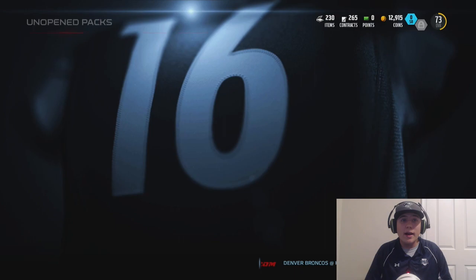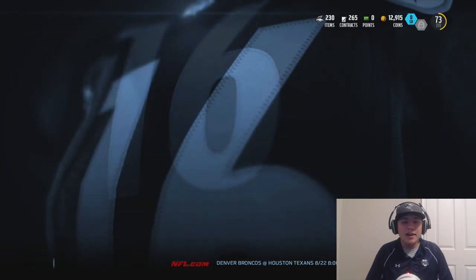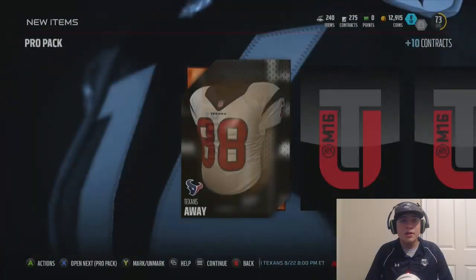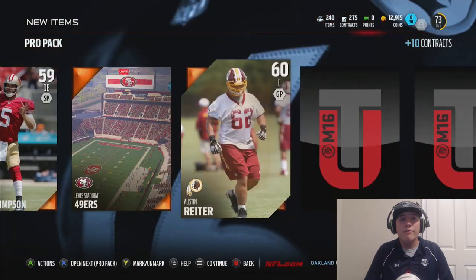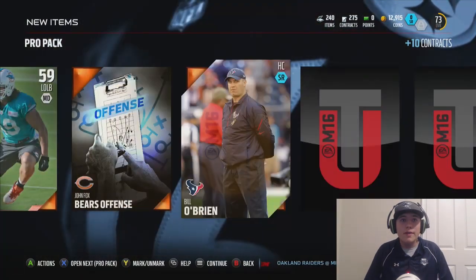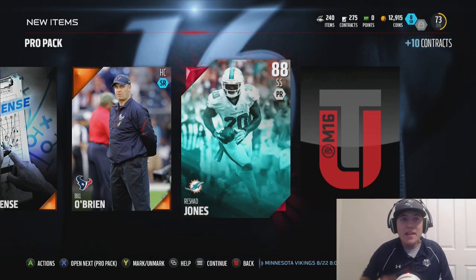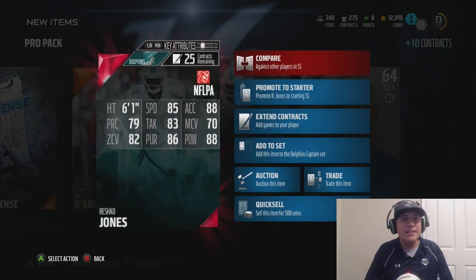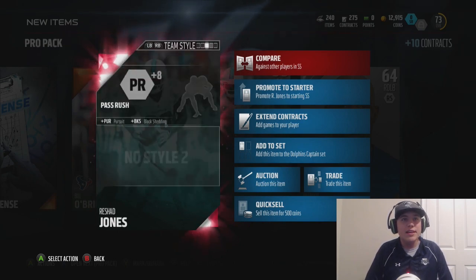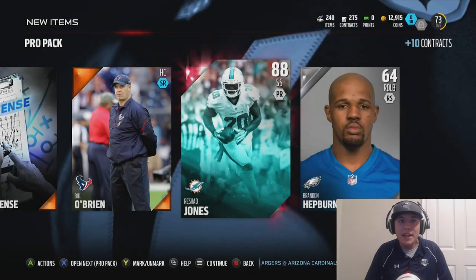We get an 83 Michael Kendricks who I think was the gold card in that pack. Sometimes I have a tough time telling if it's a gold card or a bronze card. We get a Garrett Grayson — 49ers stadium, keep going. What are we going to get out of this pack? An elite — Rashad Jones! Our second elite in this bundle! Oh my goodness, we couldn't have asked for better packs. 85 speed, 82 zone coverage, 88 hit power, 69 catching — he's going to be a nice combination with Earl Thomas back there.